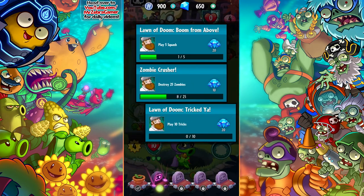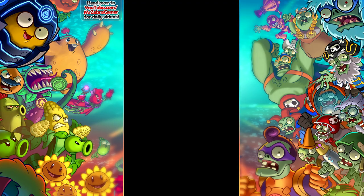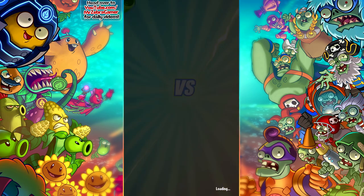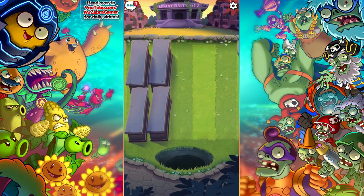It's gonna help me get some of the challenges done — like Play 10 Tricks. That was almost all of them right there. We destroyed some more zombies. We didn't play any Squash though. But I do have the Ice Squash — that's gonna be a big one. Let's go ahead and bada-boom and move on. I've said in the past that I do not like building decks in this game, or in any card game in general — it's never been the fun part for me. The fun part is just playing the card game.